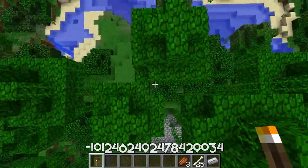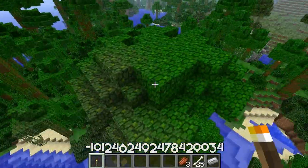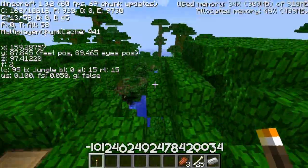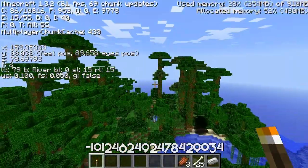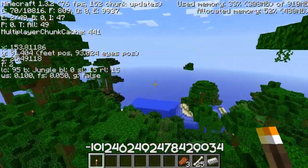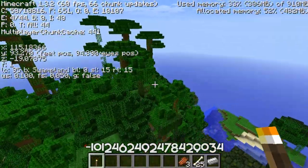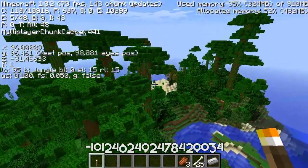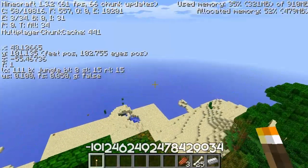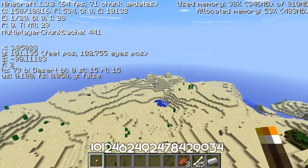That is it for this temple - we're gonna move on to the next one. Just fly upwards and walk this way. I could teleport to the coordinates but I want to show you the direction. We're gonna pull up the coordinates so you can see which way we're going, heading straight through the jungle. Follow these coordinates and you'll eventually get to a sand desert. We're in the desert now.